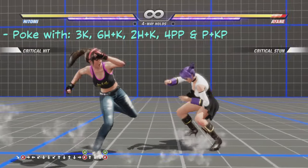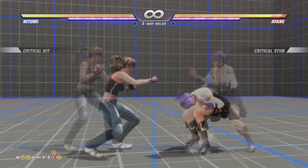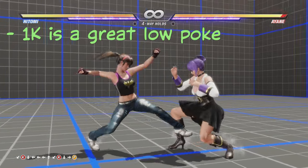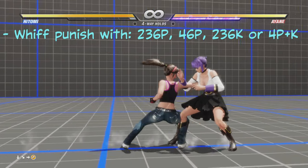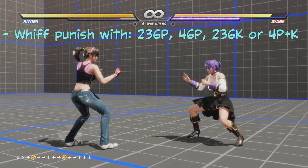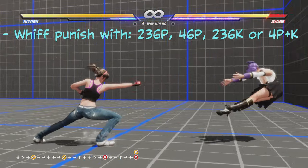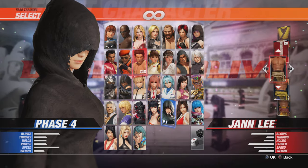Fight with Hitomi around mid-range. Poke with her down forward plus kick, forward guard plus kick, down guard plus kick, her back punch punch, or her P plus KP. Down back plus kick is also good for a low poke. For punishes, use quarter circle forward death fist, back forward punch death fist, quarter circle forward kick, and back P plus K super death fist.